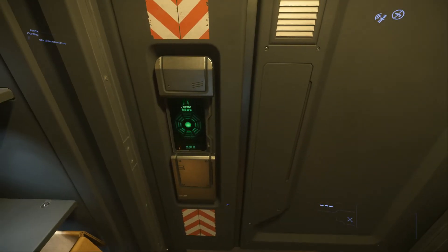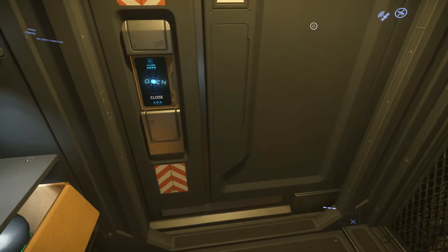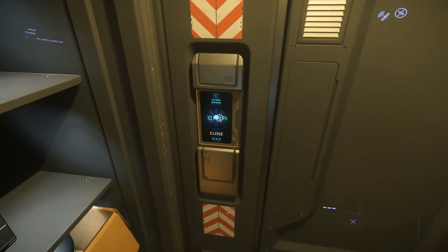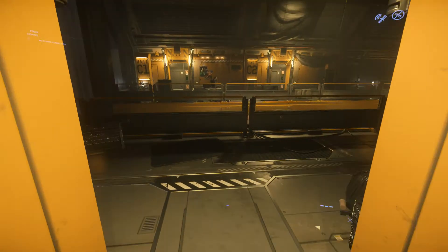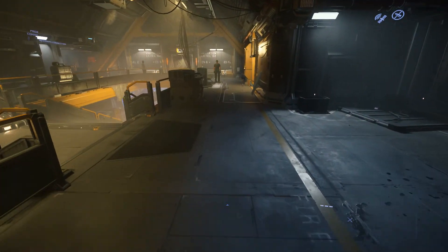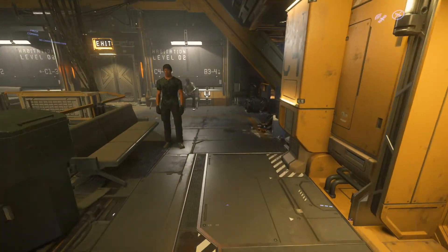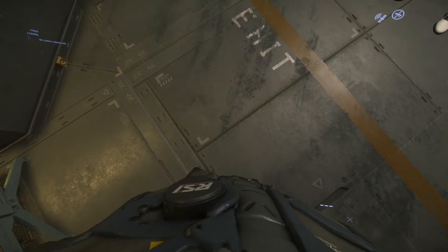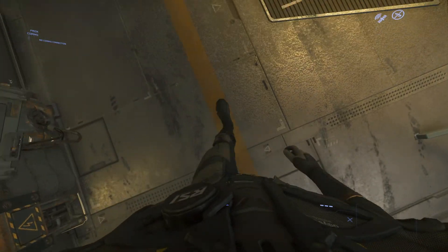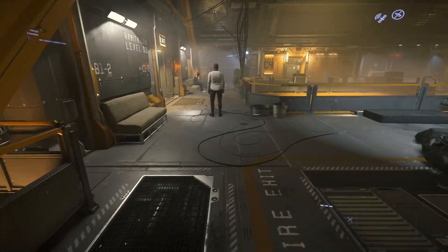Press F to interact with buttons and objects. You can hold F, which turns your cursor into a little circle, and that will give you more options in a list which is context sensitive. For something like a door button, you can just tap F and it'll open the door. You can slow or increase your walking speed with the mouse wheel, and you can also sprint by holding Shift.